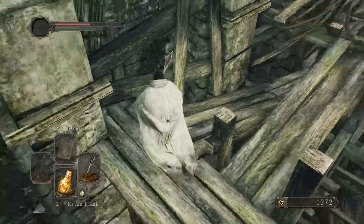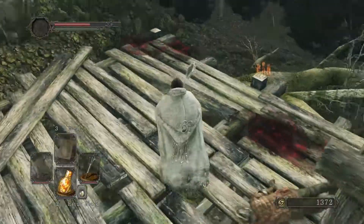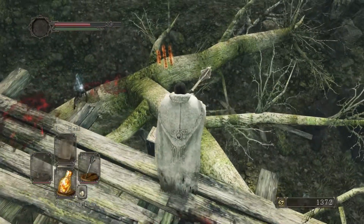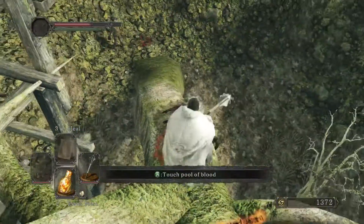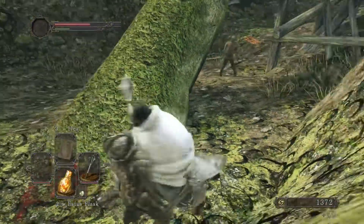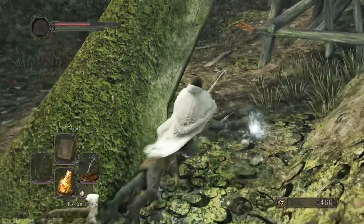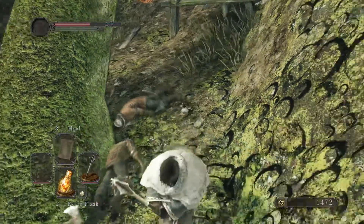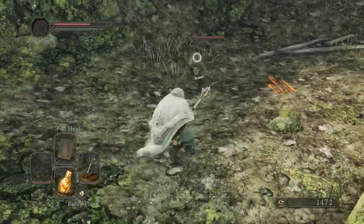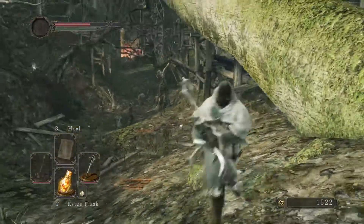Alright, what do we have down here? Anybody? I hear someone walking around. Let's go slow and see if we can clear this out without dying. Soul of a lost undead, another torch. Take care of him — oh, he's got a buddy. Oh, a bandit's knife — we'll look at that in a minute. We're so close to one-hitting these guys. Alright, let's look at that bandit's knife.